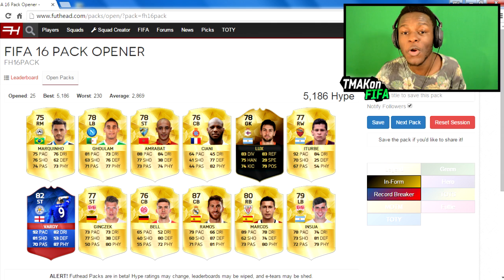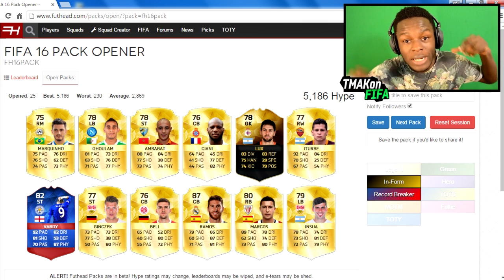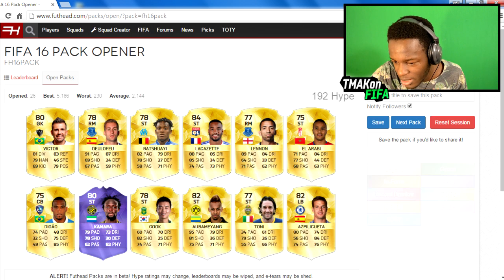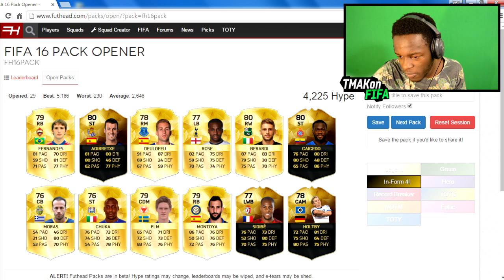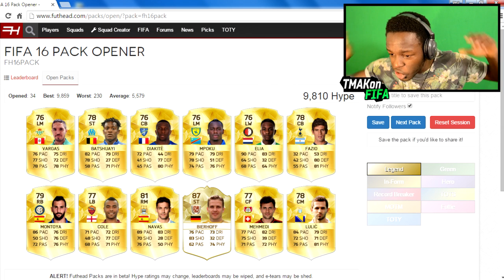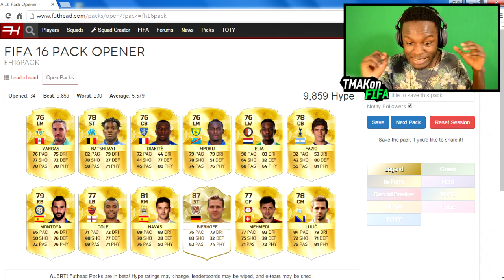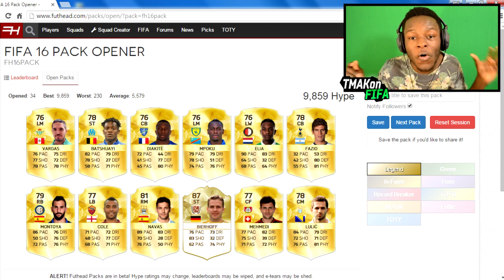If you guys are going to try this out, let me know what your high scores are — send me screenshots on Twitter or leave a comment. There's a Lacazette in there — only 1,400 though. Another pack with a couple of informs gets us 4,000. Four informs, pretty impressive. Then there's a Legend Behrhoff in there — snap — we're getting 9,859 hype! That is insane for the Foothead packs. The only really good player in there is Behrhoff, though Navas isn't too bad either.